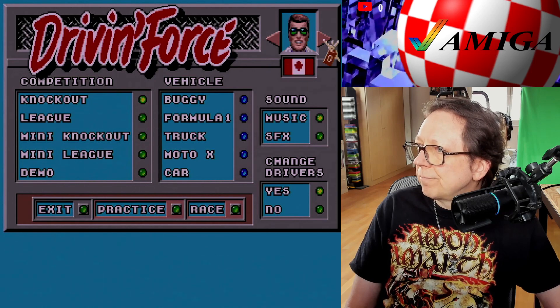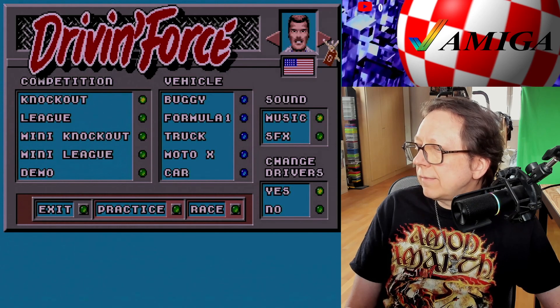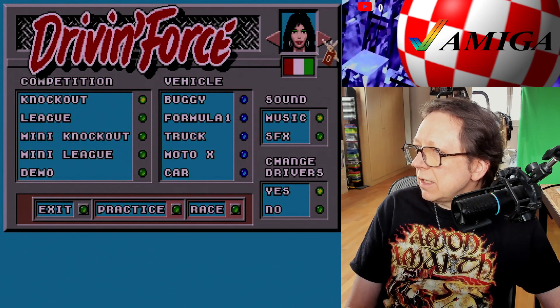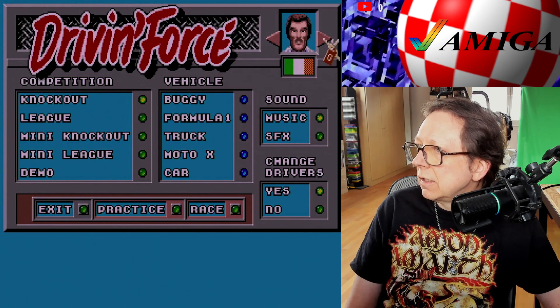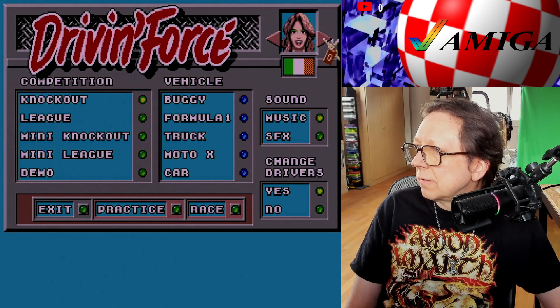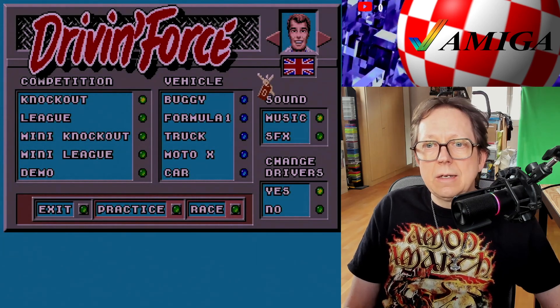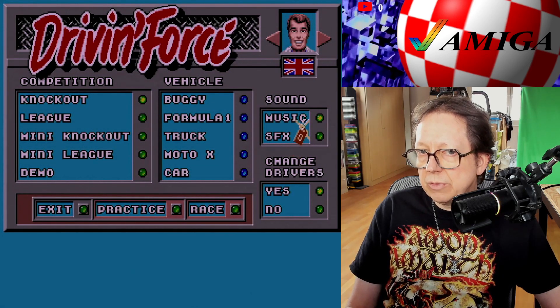You can scroll through the nationalities — Canada, Brazil, US and A, Italy, Japanese. Let's keep it here. Let's drive for Great Britain. And then we can choose between music and sound effects. I will start with music.